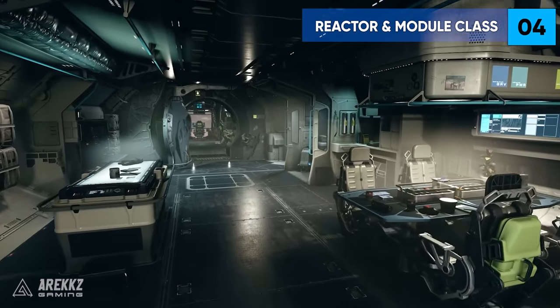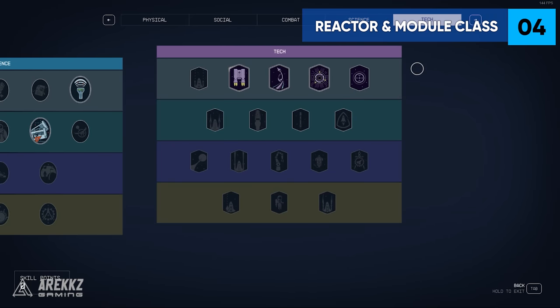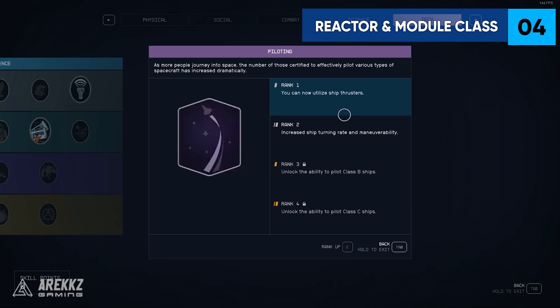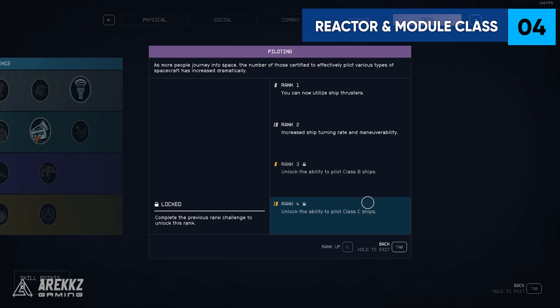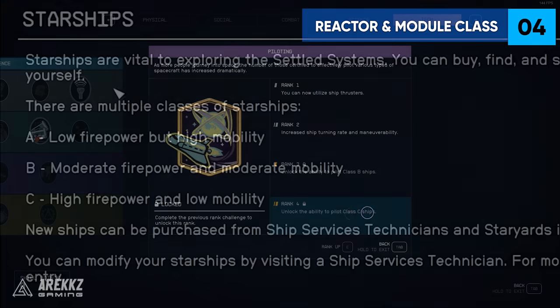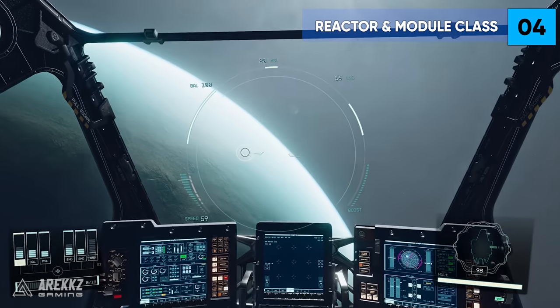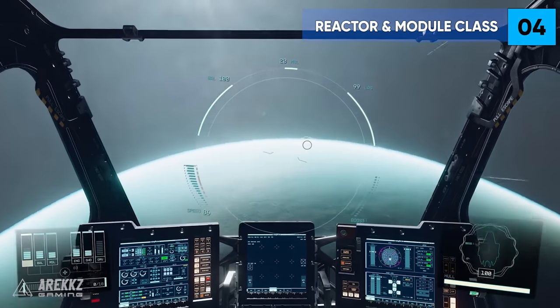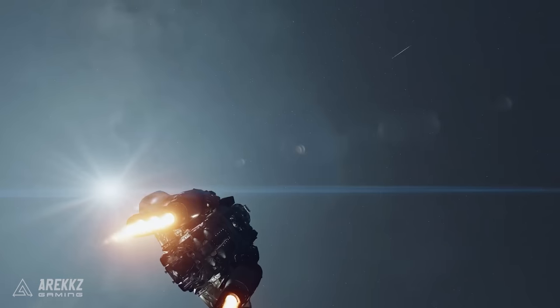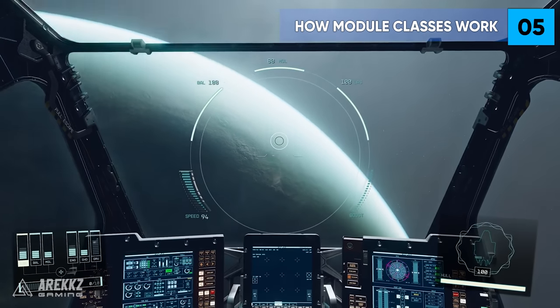Tip 4: It's super important to know and understand about the reactor and module class. You will need to rank up your piloting skill to rank 3 and 4 if you want to use class B and C ships. These are different ranks or classes of ships that dictate how much firepower and mobility they have. Class A is described as low firepower and high mobility, class B is moderate firepower and mobility, while class C is high firepower and low mobility. This is important because not only do you need the pilot rank leveled up, but it will also affect your reactor and modules.